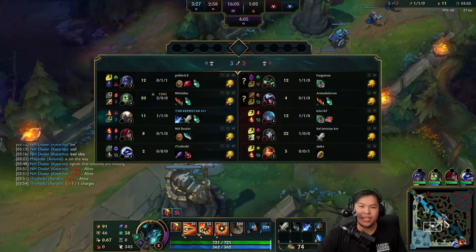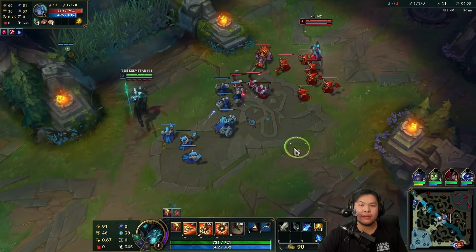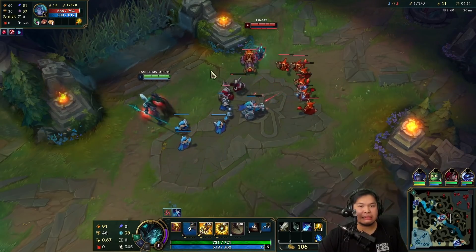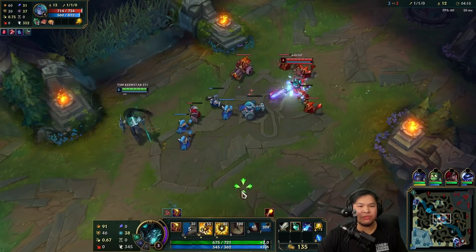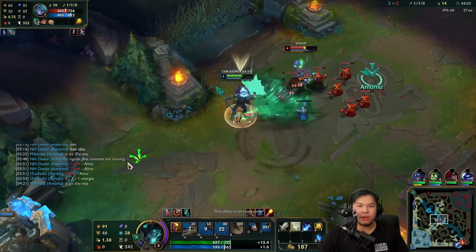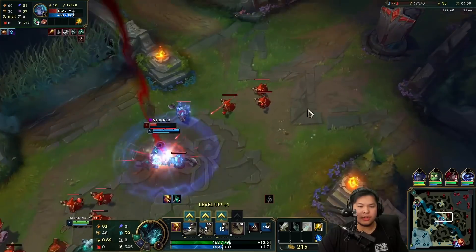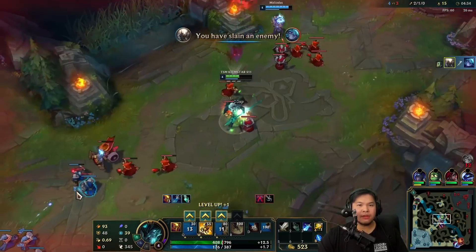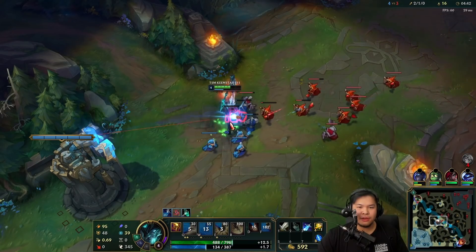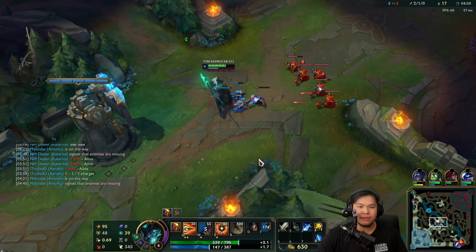She can poke me back. Good one, Amumu — giving your mid laner a kill! He knows it. My W was about to activate but it just canceled on me. My autos are weak as hell right now. I don't think I can kill these. We're just going to freeze here because she's back. I really want her to cast a spell so I can go on her, but I can't fight her.